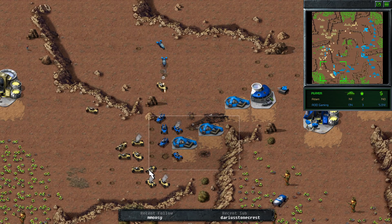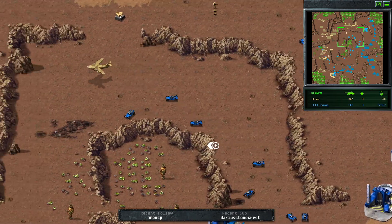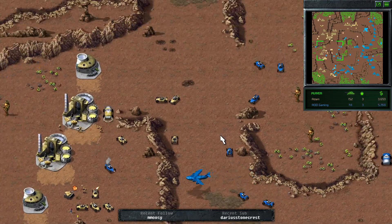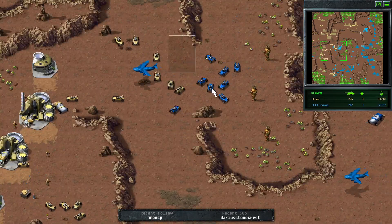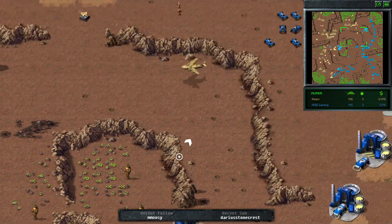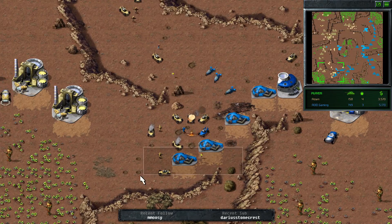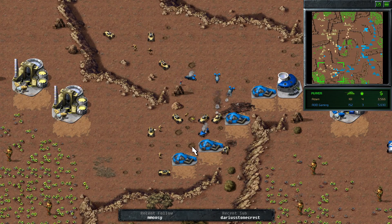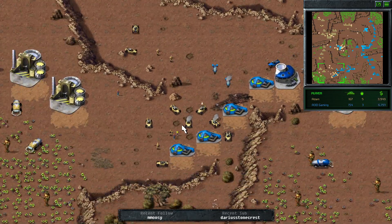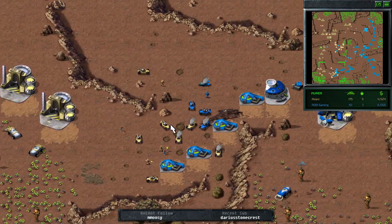AOD is still pressing in with his buggies and a couple of bikes in the mix now. His pathing has him going all the way around, or is he doing it deliberately? He's opting to take the position in the center — he got the ref in the center. AOD is still pushing in trying to take ownership. Atom now has a ref lead; he's got two harvesters in the corner versus AOD's one, though AOD is missing the one in the center which somewhat balances it.